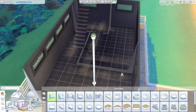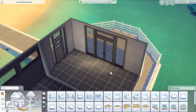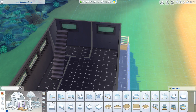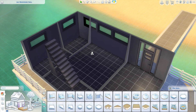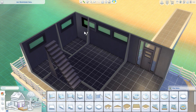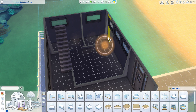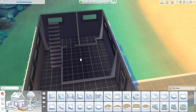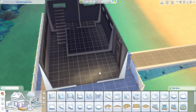Down here I kind of want to build a get-ready area for the bride and so on. People can still come through here to get to the staircase. I'm going to turn part of this into a little private bathroom area for the wedding party — maybe two bathrooms. We could make this a little toilet room and put a shower in the other one, then this can be a little get-ready area.